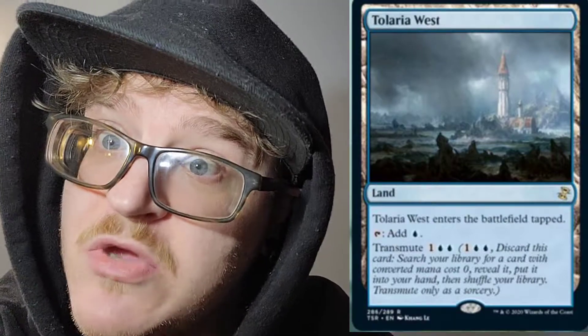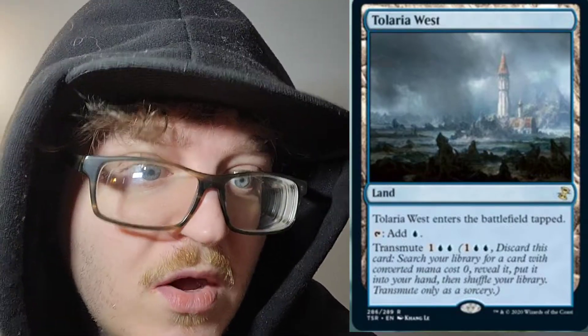Next, we have a good one. We've got Tolaria West. It is a land. Tolaria West enters the battlefield tapped. You can tap Tolaria West to add a blue mana to your mana pool. It also has this wonderful ability called Transmute — one of any color mana and island island, three mana, discard this card, search your library for a card with converted mana cost zero, reveal it, put it into your hand, then shuffle your library. You can only Transmute at sorcery speed, so it's not super fast. But early game, if you have this bad boy, you can pitch it for any of the moxes that are legal, or you can go get Mana Crypt.